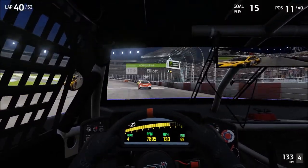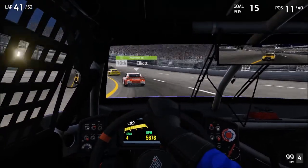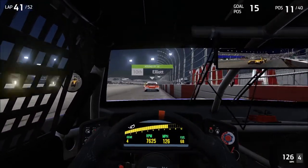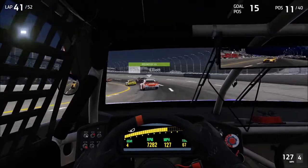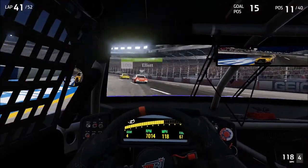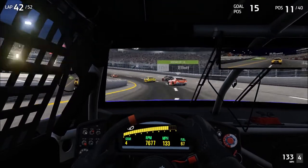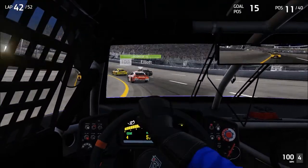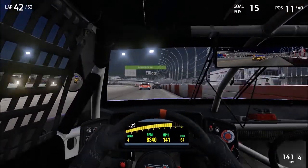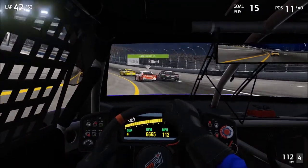There's a reason why so many people hit the wall on the exit of two and four — it's because they're trying to carry as much speed, and they need all the room they can get to get that car to turn. The 20 car just gets a great run. We're not getting great runs ourselves off the corner right now — we're struggling. The test setup is not exactly panning out the way I had hoped, but that's part of the deal. Whenever you're testing things, they don't always work. Ten laps to go.